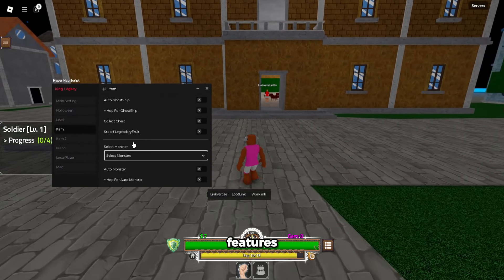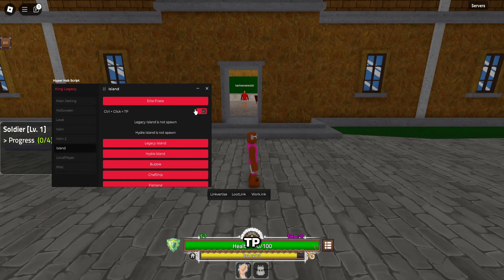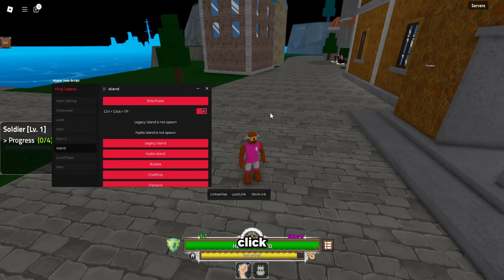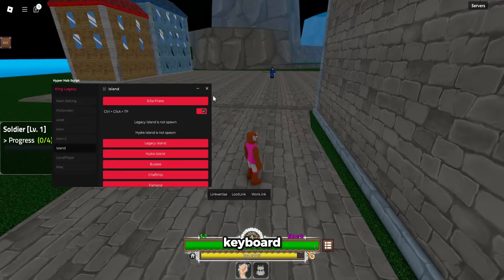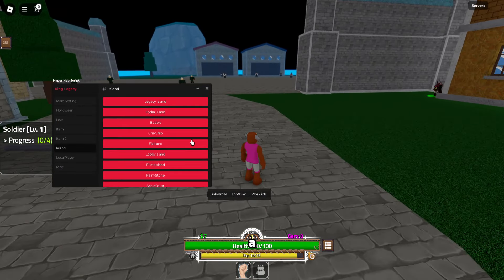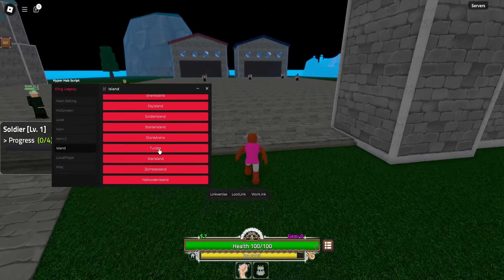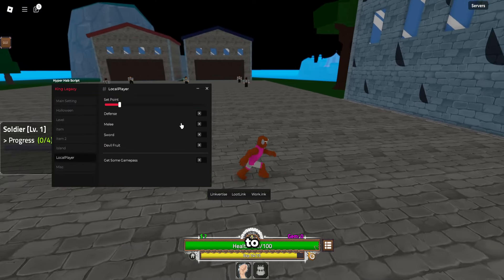You guys can see the monster features — I'm not sure what all of these do. Under Island, you can click TP if you enable it, then click Control on your keyboard and it's going to teleport wherever you click — pretty cool feature. We have a bunch of teleports right here, anywhere you want: Legacy Island, Hydra Island, any of the islands you want to teleport to.